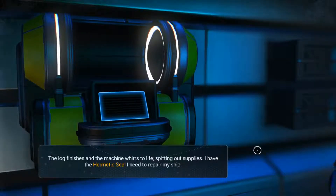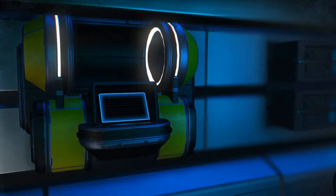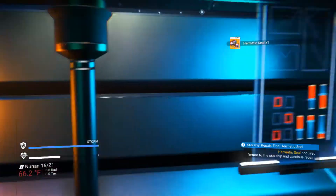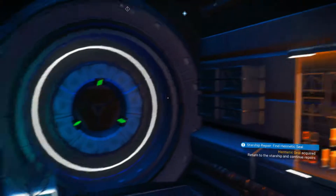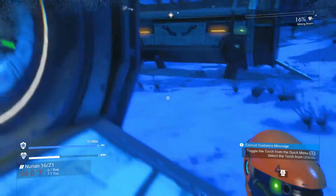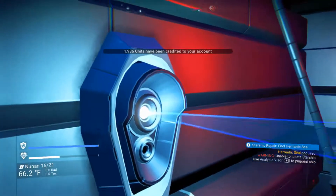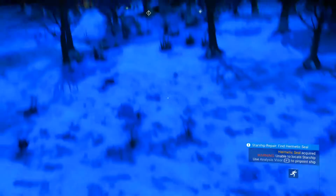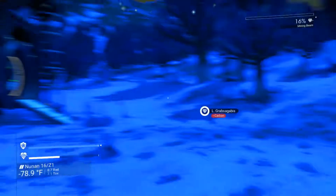The machine is spitting out supplies — the hermetic seal I need to repair my ship. Whoever left this message perhaps found themselves in the same situation as I do. The storm's cleared. There's a stock transfer — I got a thousand units for that! I'm gonna be finding more of those on my adventures. Right now we don't have much money. I think we have 4,000 units and zero nanoclusters.